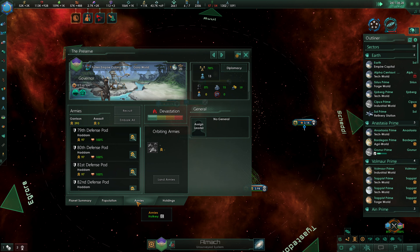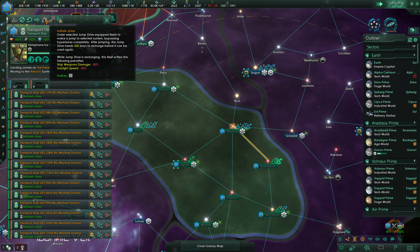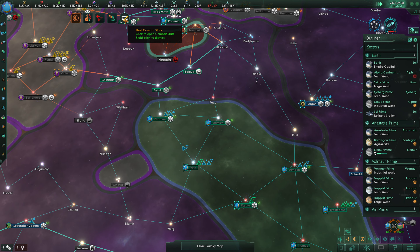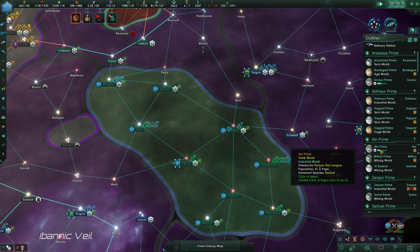We're currently attacking the Preserve — we're flying to the Preserve right now, and we do have our jump drives on cooldown for another 80 days. That's reasonably fine. We are going to definitely expand our advanced research complexes here while we're waiting.